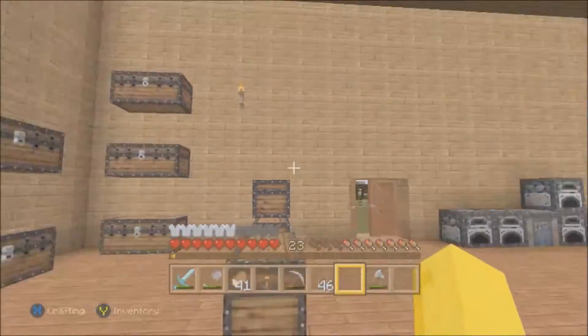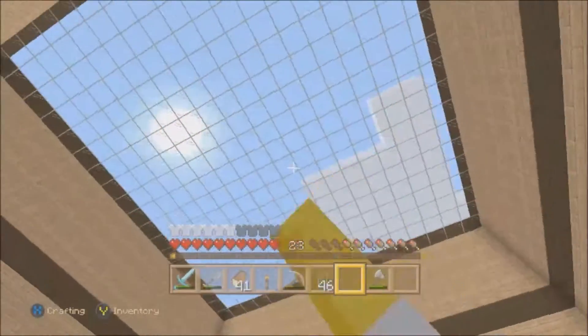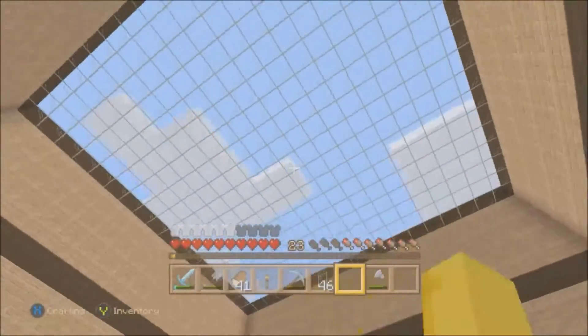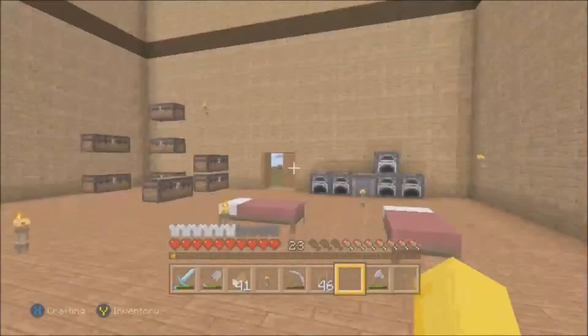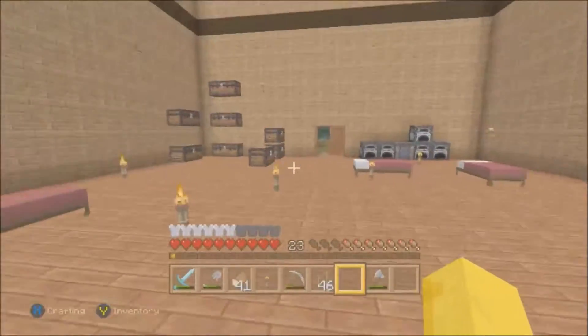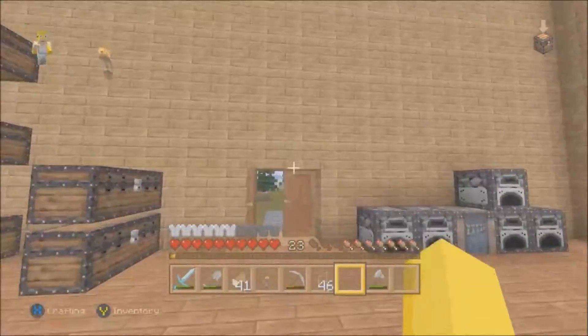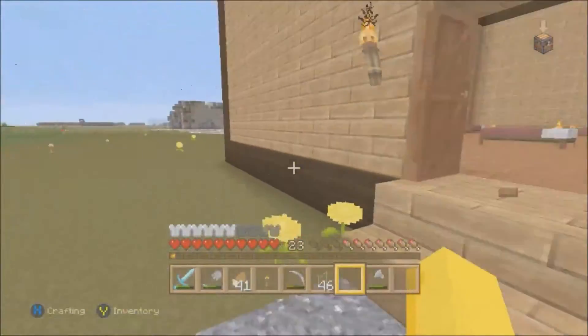You can see the inside here — once I'm done, it's pretty much going to be my storage area. I'm going to have chests everywhere. On the top ceiling I made mine out of glass; you can do yours out of anything you want. I did mine in glass because I don't have to light it up as much — I don't need as many torches. The glass lights up a lot of it, especially in the daytime.